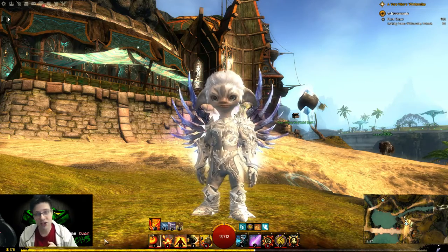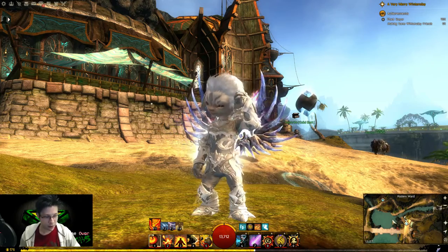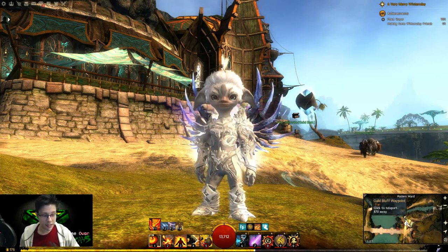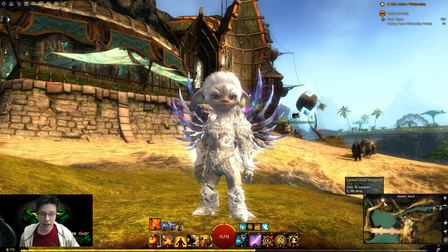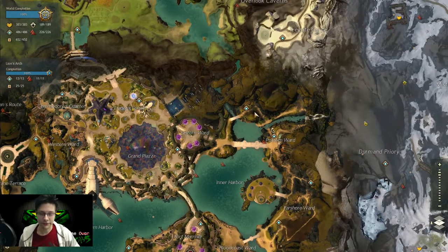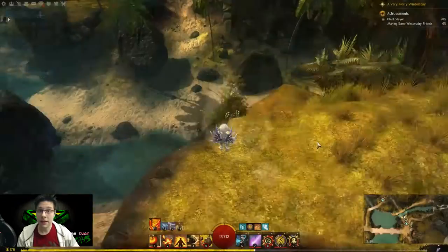So this one's called Urmag's Secret which is in Lion's Arch. You can get to it from either of the waypoints really. You can go to the Guild Bluff waypoint or the Eastern Ward waypoint which is on the eastern side of Lion's Arch. So it is over here by the waterfall. Let's go for it.